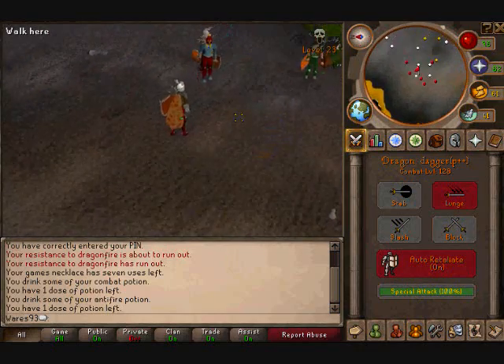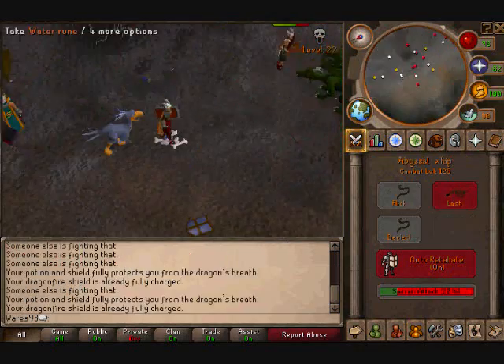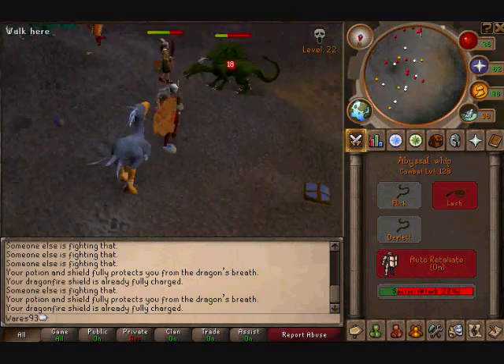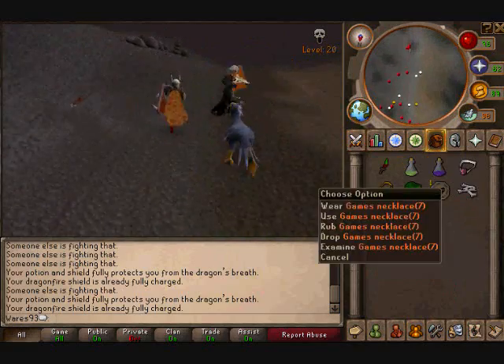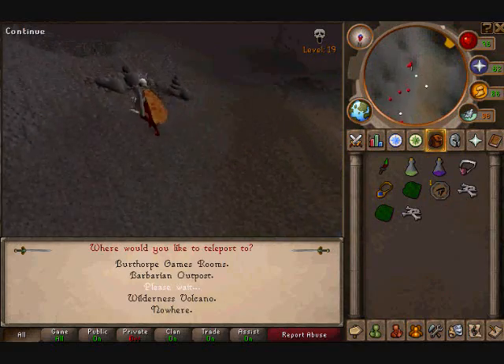Right here you kill the green dragons — each bone is 3.8k and each dragon hide is 1.7k. It's a pretty good money-making guide. Once you're done, you run south to level 20 Wilderness so you can teleport back to the bank.